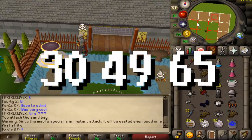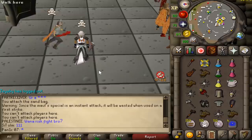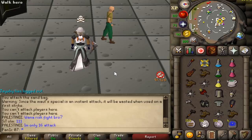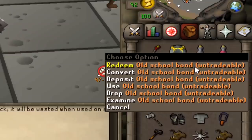Then finish with a 65 Elder Mole, and if we do it all while my opponent is stunned, they can't eat, so they're dead. That's pretty much it. If you want to win the bond, all you have to do is like the video, subscribe, and comment with your RuneScape username below. When this video hits 500 subs, we're giving away the bond.